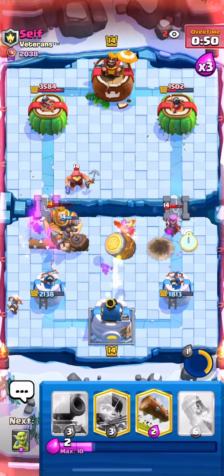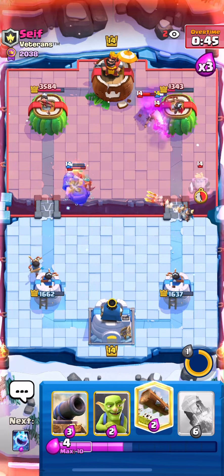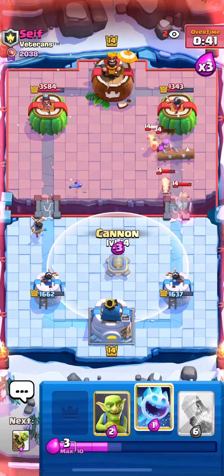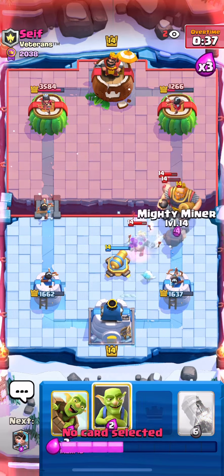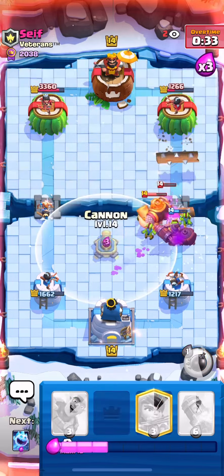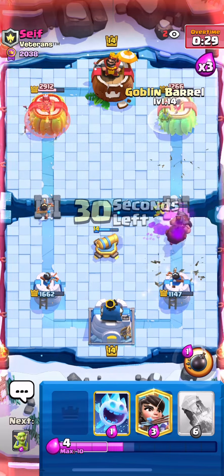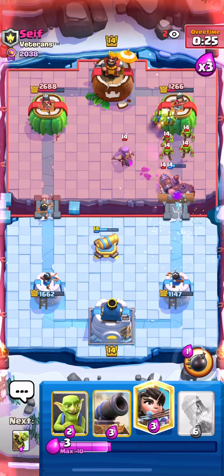He actually wastes his Log on our Goblins, so we go for a Goblin Barrel. Princess tried to snipe something but it kind of failed. It forced out a Royal Ghost — he didn't have that supporting his RG properly so it's going to die first, which is very good. He wastes another Log, so I go for another aggressive Goblin Barrel with only 20 seconds left.